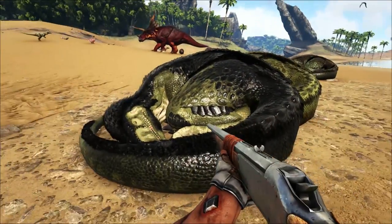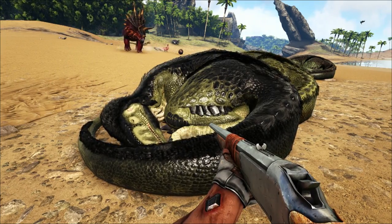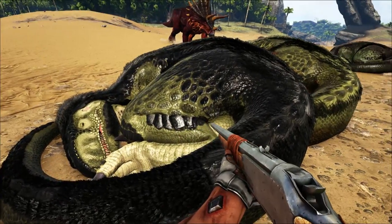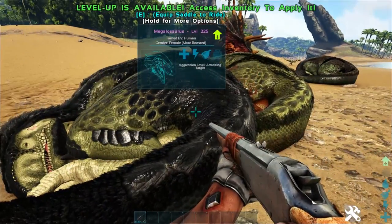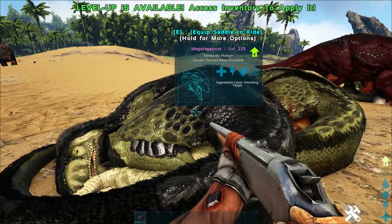As for the Aberrant Megalosaurus, those guys are dotted all over Aberration. And if you are playing on Aberration, these are one of the best tames that you can get. As you can see, they are currently asleep because it is daytime. These guys will rack up a sleep debt if you use them during the day.